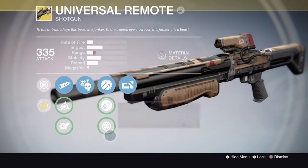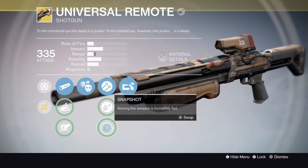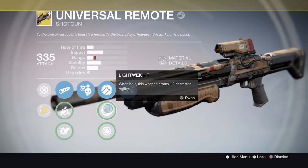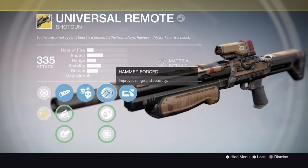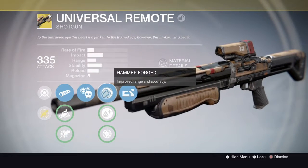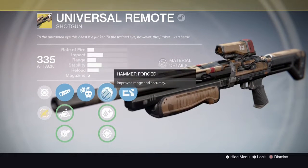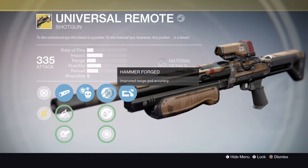In the middle column, Snapshot's good and Lightweight's good. Then you really want to go with Hammer Forged, as it gives you more range and accuracy. This is very good on a shotgun as it allows you to kill people from further away.